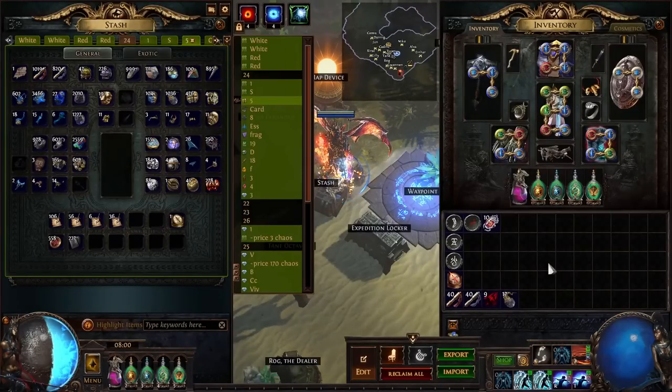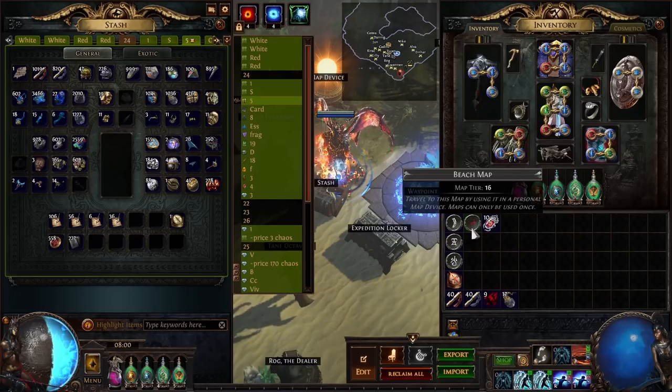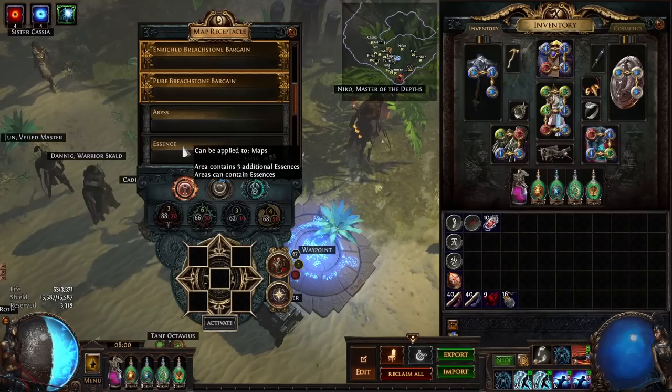Now let's talk about the setup for the red maps — it's pretty much the same. The only difference is I went for beach, simply because I had a ton of them. For tier 16s it's not as easy to sustain the only map you want to run. I bought 100 beach maps earlier for some other strategies and ended up not doing them, so I just had 100 beaches. Again I was alchemying them — one alchemy and go — using the polished bestiary scarab with the compass for gilded scarabs, and still using the essence mod.